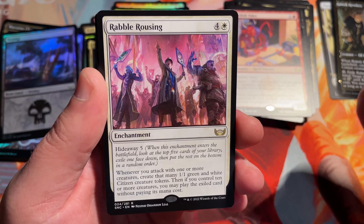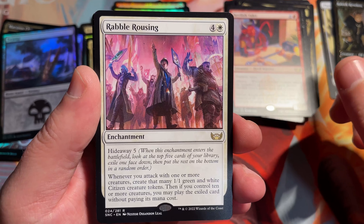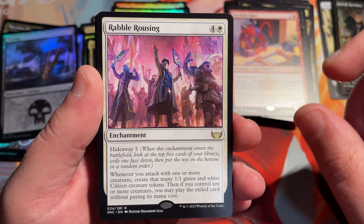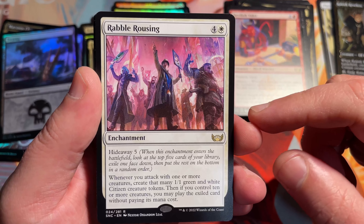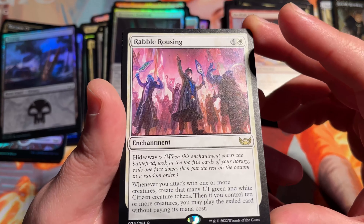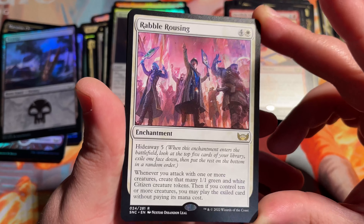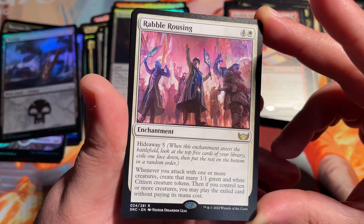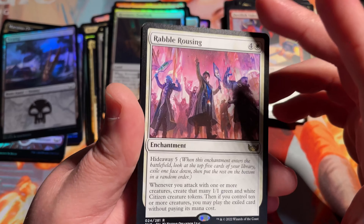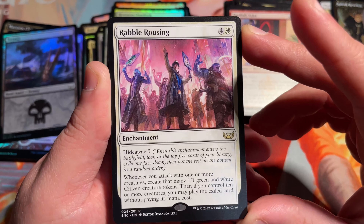Very good card for Commander — Hideaway 5, 5 mana for an enchantment. Hideaway 5. When you attack with one or more creatures, create that many 1-1 green and white citizen creature tokens. And then if you control at least 10 or more creatures, you play the exiled card without paying its mana cost. Like the Hideaway lands from the original Lorwyn. This is fantastic because it still stays in play and every time you attack you get that many 1-1 creatures. Big, big token producer.